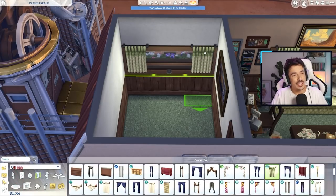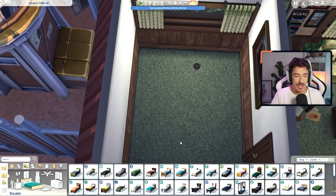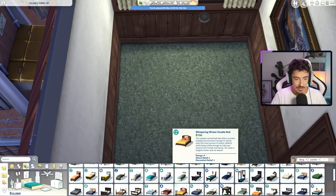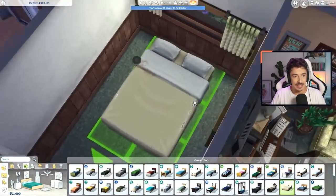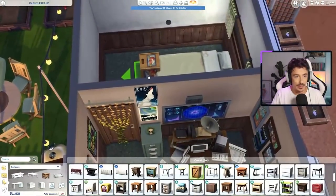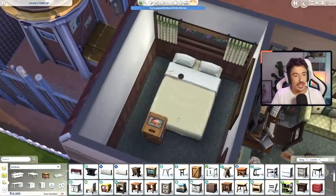Her bedroom - I want her bedroom to look like she doesn't spend a lot of time in here. I reckon she's always out in the living room. She falls asleep on the sofa quite a lot, I reckon. Tired from all of her conspiracy hunting. We've only got 11,600 left at the minute, so I'm going to try and keep it in budget. I'm going to give her something that just looks a little bit unused as such. I kind of like that vibe. And I'm going to use these crates as well - she's all about the crates. I've also propped up the actual caravan itself with some crates because I knew I forgot to do this wheel, so we're going to add to that storyline and go with it.